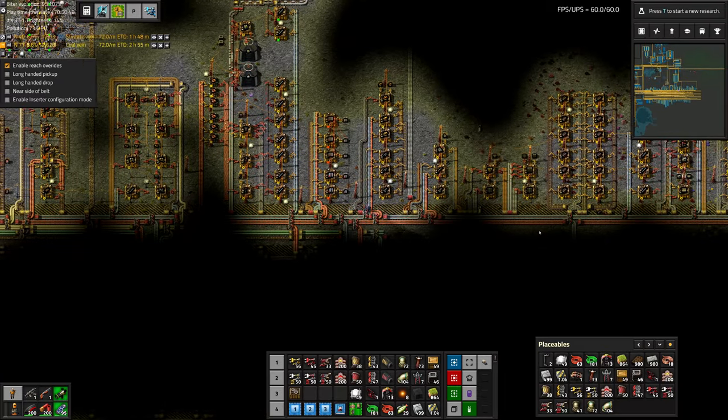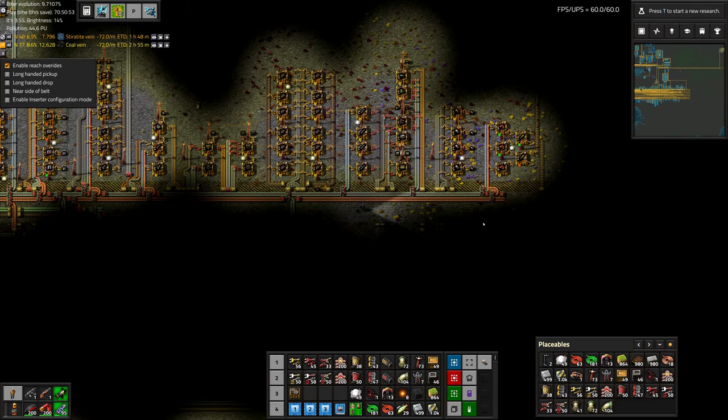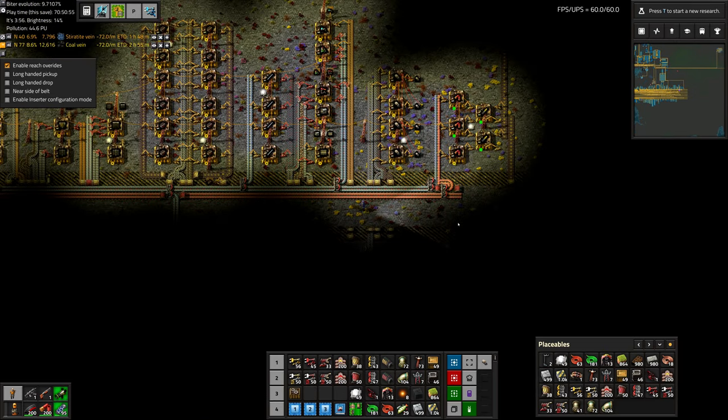Greetings, Marsh here and welcome to episode 60 of my modded Factorio playthrough. In this episode we are going to set up a simple train station and mine some coal that is kind of too far away for belts.